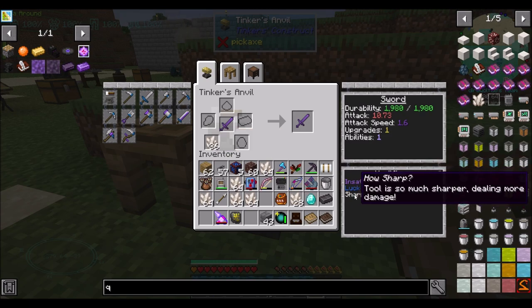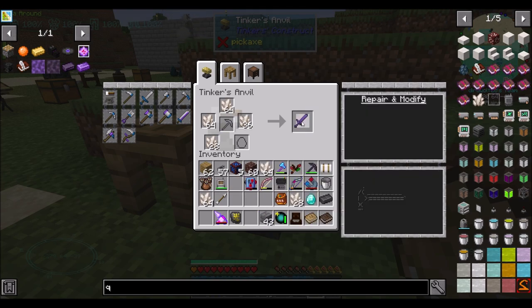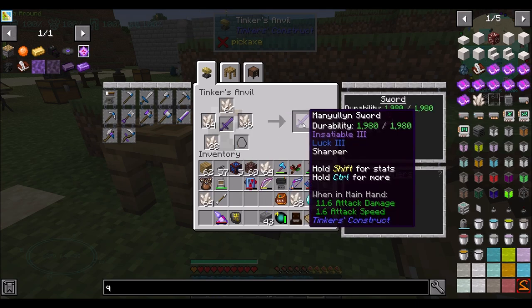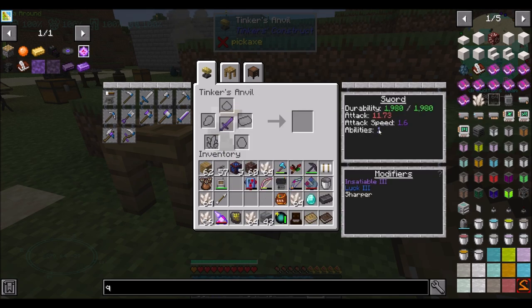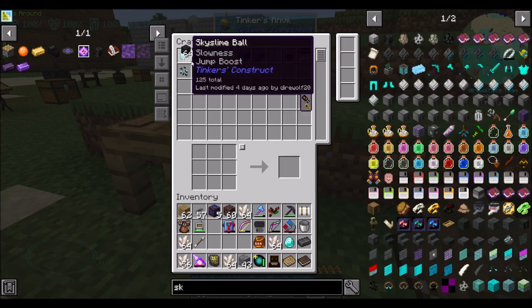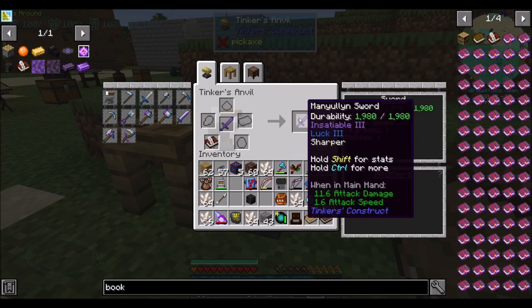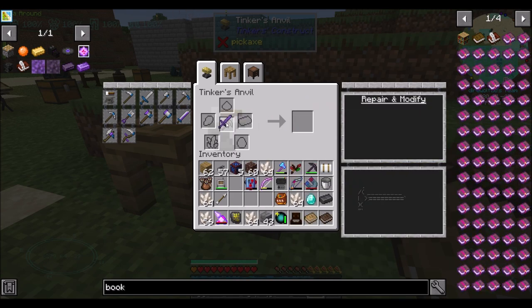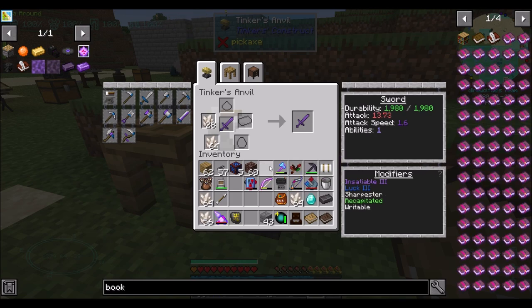I'm wondering how far sharpness can go. That's Sharp One. This will be Sharp Two. Now he has an ability left. Let's get our skull and a writable book — because both of these give me another modifier slot. So now we've got two upgrades available. Now we can get Sharpest.